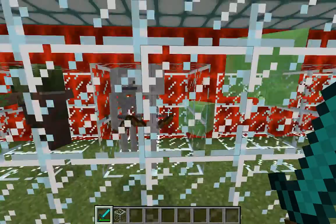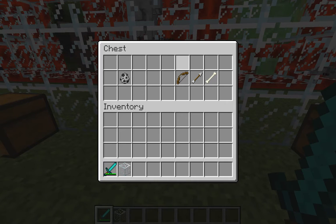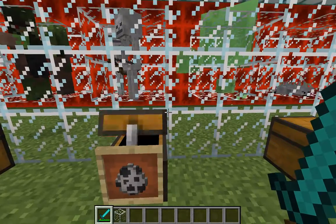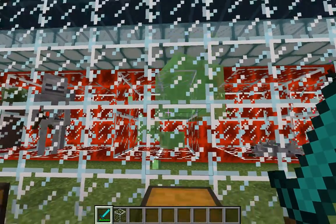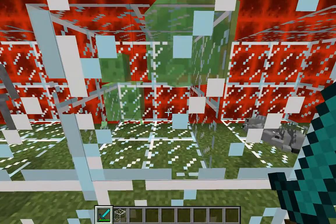Now onto skeletons. They make some obnoxious sounds. You can find them anywhere in the world and they occasionally drop bows, arrows more so, and definitely bones. One of the more difficult things to find sometimes are slimes. If you kill one you'll get a few slime balls, which are very useful for making pistons and things like that.